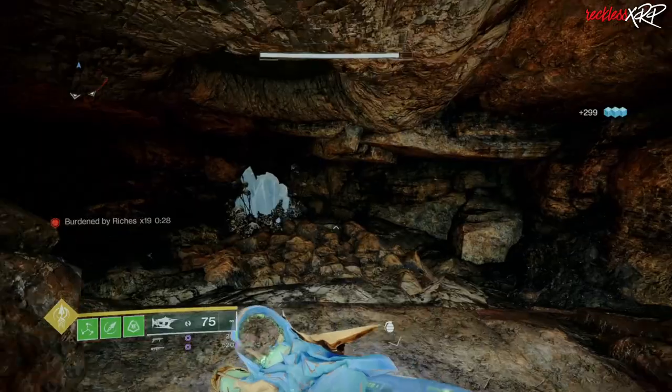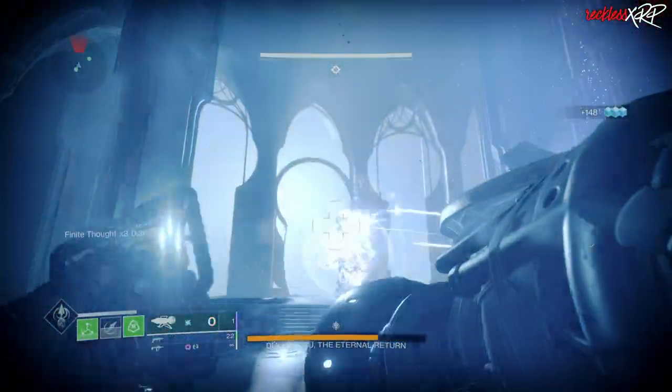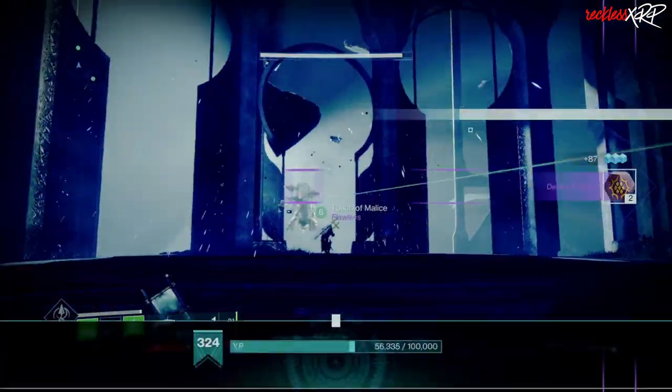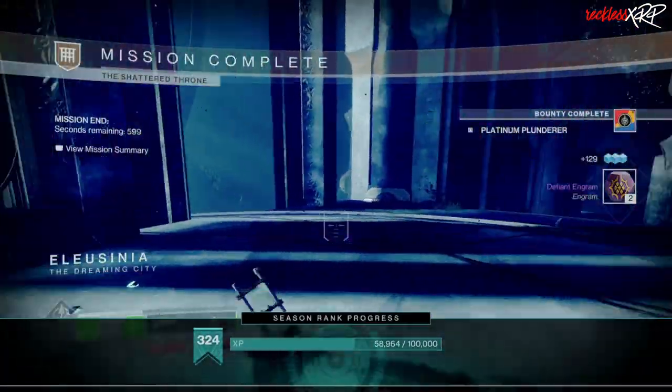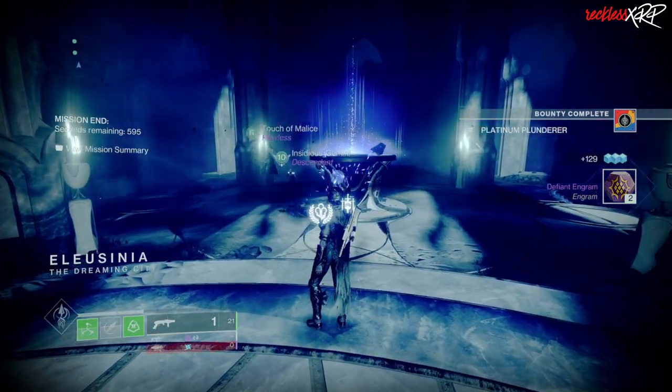Now, the fastest and most efficient way to get Platinum Medallions is by beating the final boss in the Shattered Throne Dungeon. Let me explain how this works and why it actually is the best way to get Platinum Medallions.